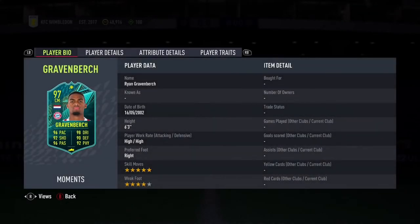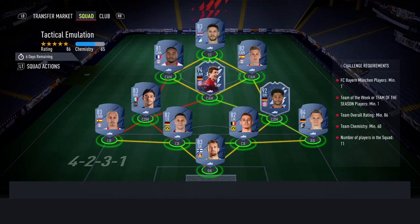Today I'm bringing you a quick video on the cheapest solution to do this Ryan Gravenberch SBC. He's obviously a transfer card to Bayern Munich — five-star skill moves, 97-rated — and he just looks like a beast. I'm going to do him. The 85-times-10s are repeatable, but if you've got coins and you don't know what to do with them and you don't have any fodder in your club, this is the cheapest solution.